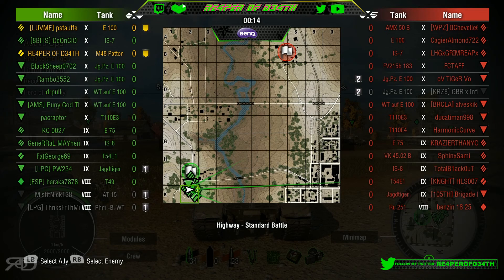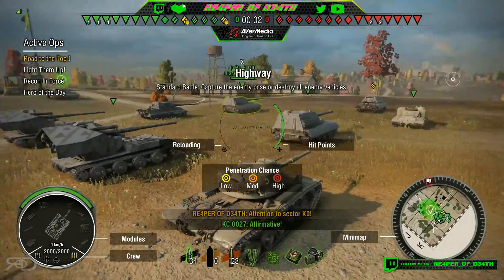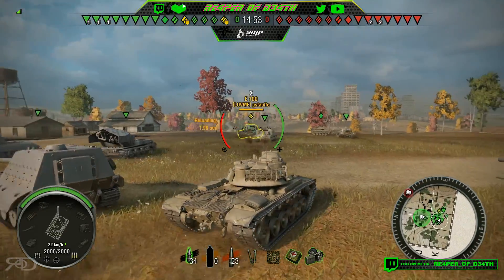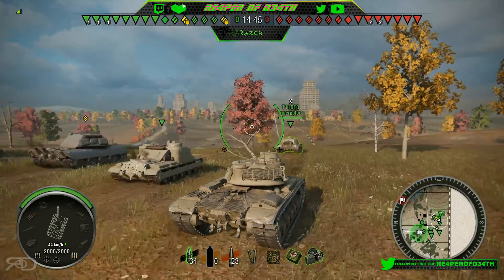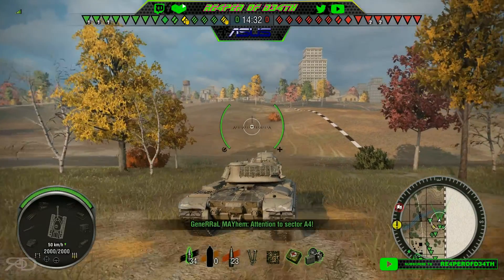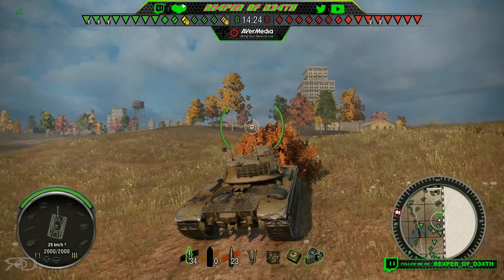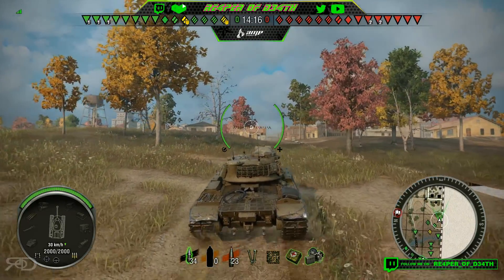All right, what do we got? A 183, a couple Jagdpanzer E100s, a Waffenträger auf E 34 — this is going to be a tough match. I'm going to ping the map to let my platoon mate know I'm going to town. I don't even see him — there he is, right in front of me. I'm going to push into town. There's no artillery, which is good, but those Jagdpanzer E100s working together means we need to get stuff off the board before we can deal with them one-on-one.